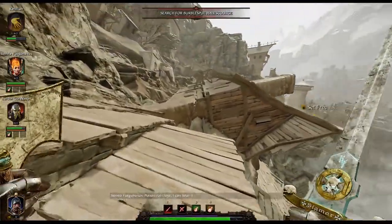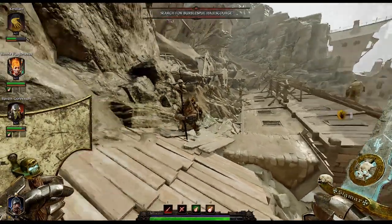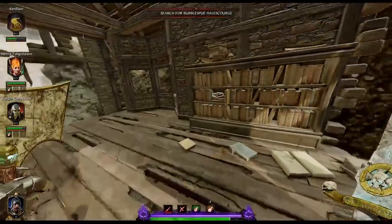Your first grim is here when the map is actually starting to fall apart on you. Instead of following across and fighting all those enemies, you want to take a quick drop down here to the right and you'll find your first grim in a half destroyed little library.